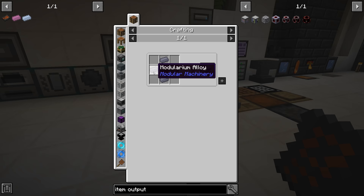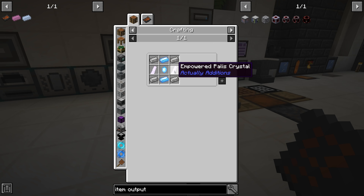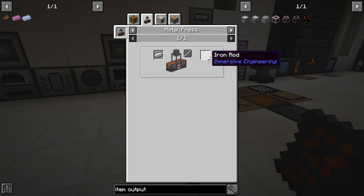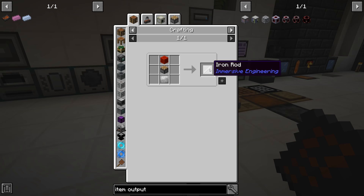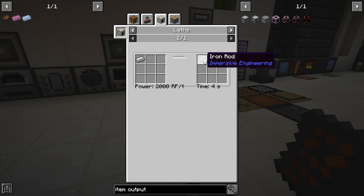I had to make eight additional blocks of empowered pulsating crystal. Pulsating crystal is a diamond wrapped with pulsating iron nuggets — iron plus an ender pearl through the induction smelter — so it costs a diamond. I also set up a recipe for iron rods through the metal press, which is much less wasteful. In the future when we get into Advanced Rocketry, the lathe seems to be the most ideal method for rods.